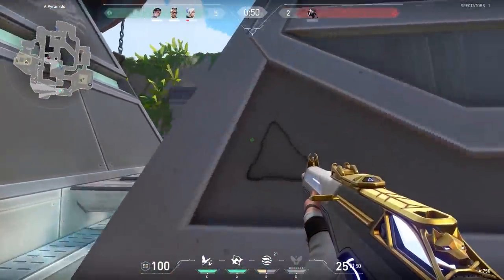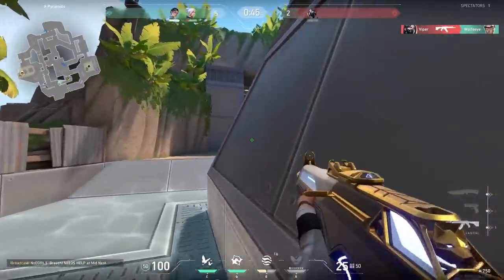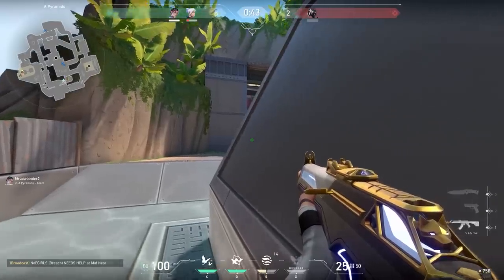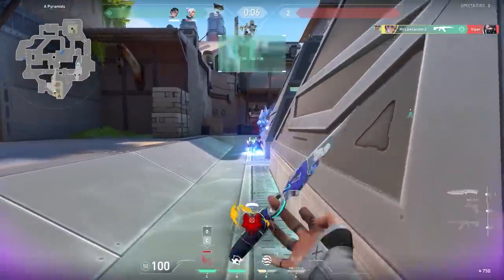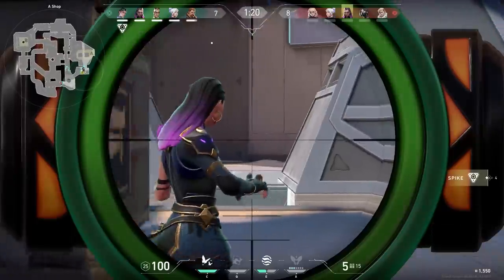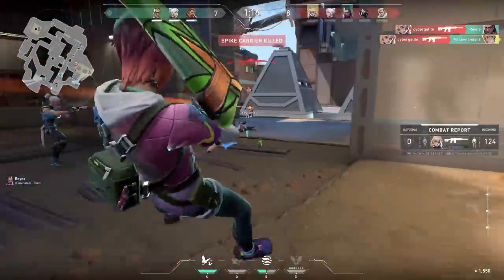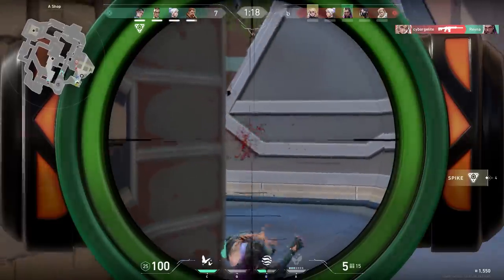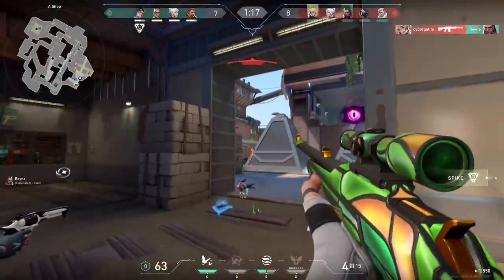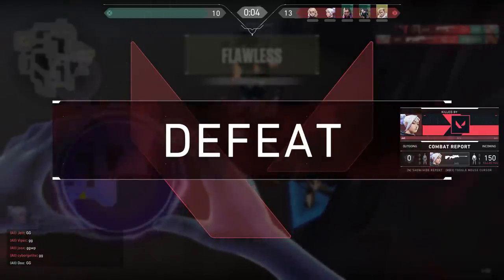On any map in Valorant, but especially on Breeze, it's important to not over-rotate. Why on Breeze? Well, Breeze is an extremely big map, so rotating takes a bit long. That's why I stayed on A in this round, and Viper did not expect it. Did this ever happen to you? She literally crouched under my bullet — very unlucky. The rest of the game was also unlucky and we lost in the end. Only minus 16.